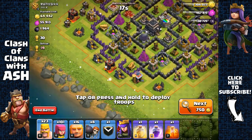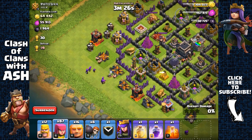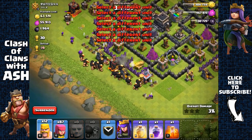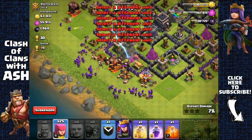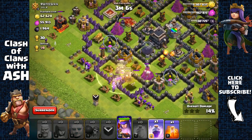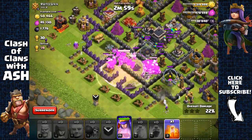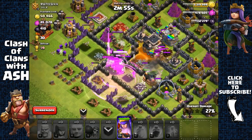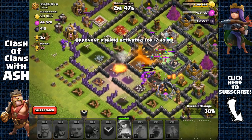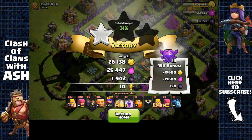Here we have a town hall 9 with level 8 defenses, so it should be pretty easy, especially with the heal spell. I'm going to remove that army camp and that gold mine — but I accidentally spread out my wall breakers instead of my giants, which was a huge mistake. Now I'll use the heal spell and a rage spell to get them inside before the splash defenses kill my barbarians and archers. I'll use the poison spell on the clan castle troops, activate my queen's ability, get the town hall, and end it — 1,900 dark elixir plus the bonus.